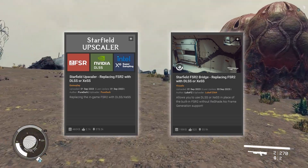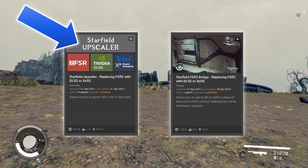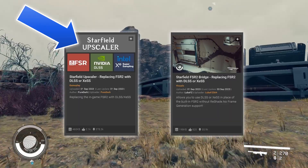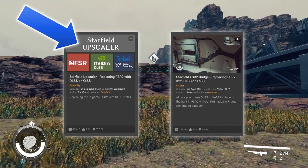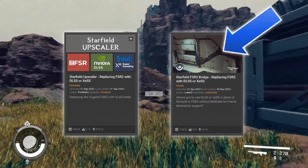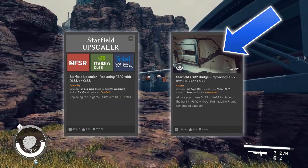Those mods do pretty much the same thing, except that the FSR2 Bridge has a sharpening feature and comes with a reshade dependency. So if you are planning to use a reshade — of which there are plenty already, just browse the Nexus — or if you don't want to use a reshade, you can install the Upscaler, though there is also no sharpening feature in that one.